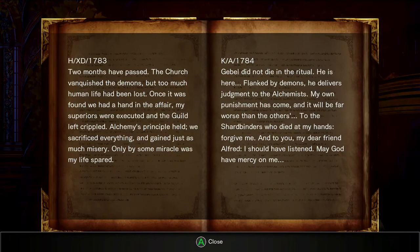Two months have passed. The church vanquished the demons, but too much human life had been lost. Once it was found we had a hand in the affair, my superiors were executed, and the guild left crippled. Alchemy's principle held — we sacrificed everything and gained just as much misery. Only by some miracle was my life spared. Jeeble did not die in the ritual. He is here. Flanked by demons, he delivers judgment to the alchemists. My own punishment has come. It will be far worse than the others. To the shardbinders who died at my hands, forgive me. And to you, my dear friend Alfred, I should have listened. May God have mercy on me. I'm still not sure who wrote these books.